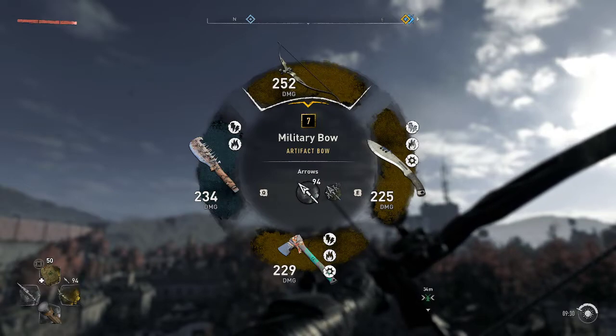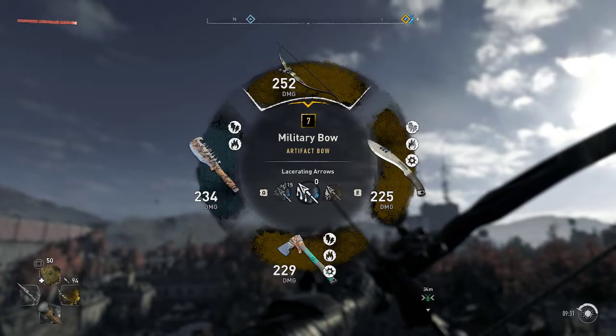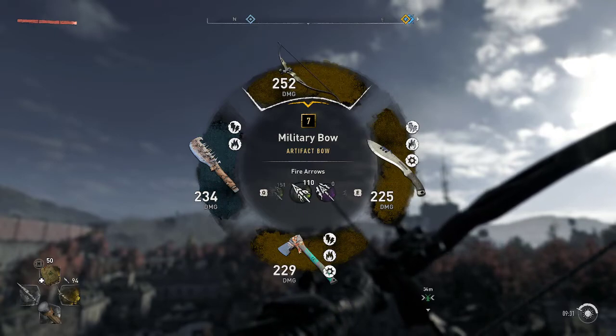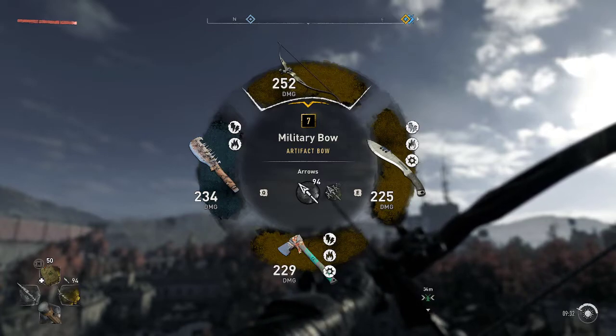Then whatever different toggle it is, you can switch your arrows. So you got your normal arrows, your shock arrows if you have that blueprint, your fire arrows, toxic arrows, exploding arrows — that kind of arrow. To change between these arrows it's Q and E on PC. For me to change between these arrows it's Q and E.